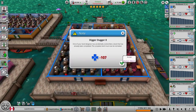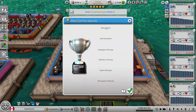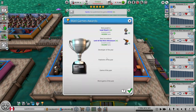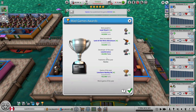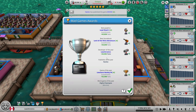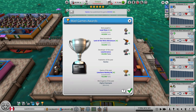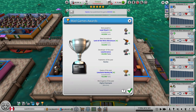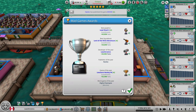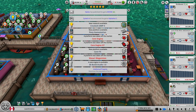Digger Dugger 8 lost points because one of my level designers accidentally overrode a level. You're fired! Best graphics. Best sound. Developer of the year. Publisher of the year — which is kind of me, because that's one I own. And game of the year. Best graphics, best sound, game of the year — they're all me. They're also all different games. I like that.